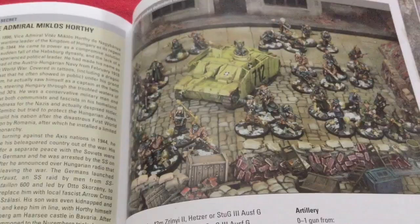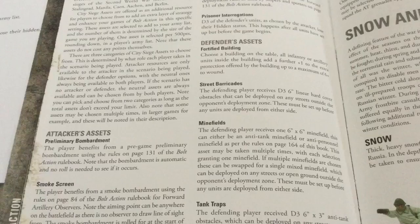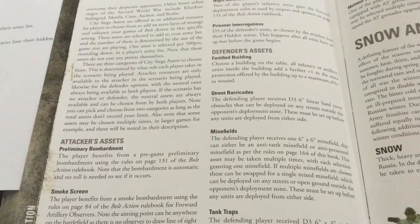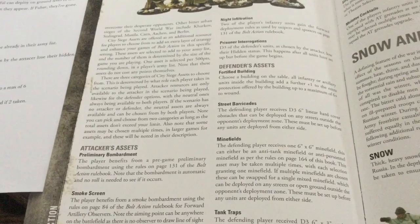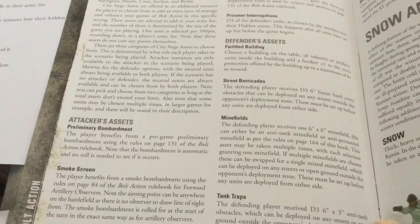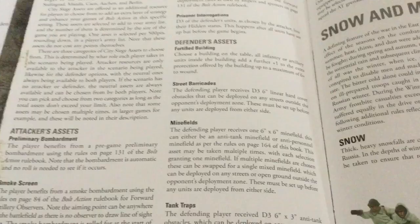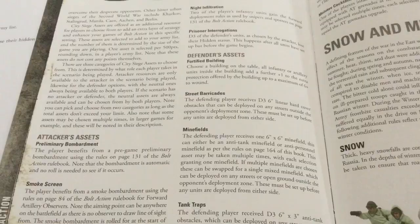One of the really neat aspects of this book is the siege assets. There are attacker assets, defender assets, and neutral ones, plus other rules for snow, mud, rubble, and city fighting — though some of those exist in other books. You get one asset per 500 points, so a 1,000-point game gives both sides two assets, and up to four in a large game. The attacker assets are: preliminary bombardment, smokescreen, big push, night infiltration, and prisoner interrogation.